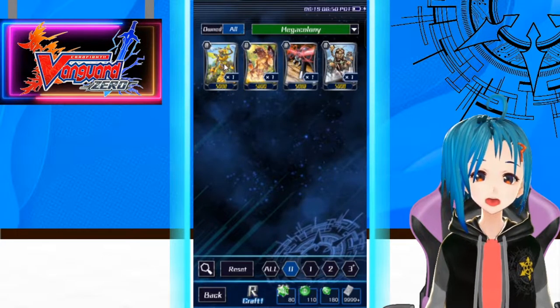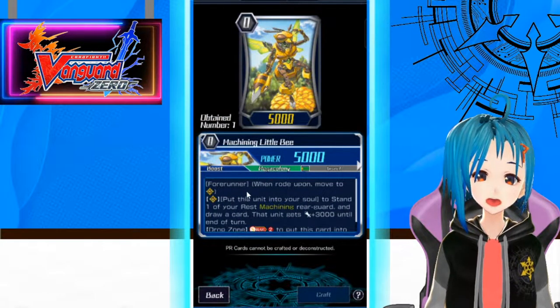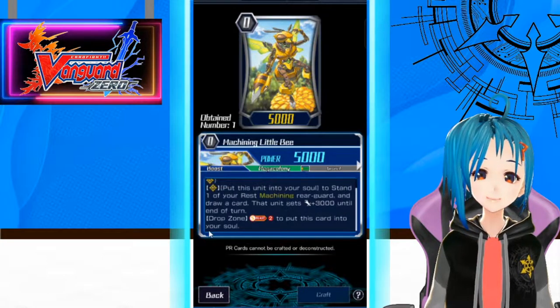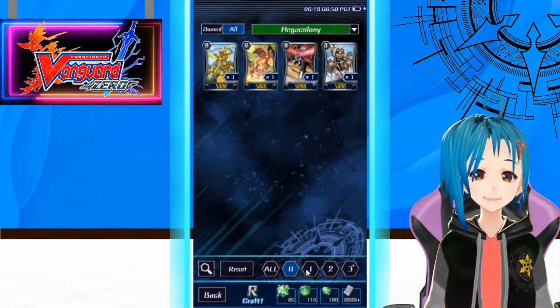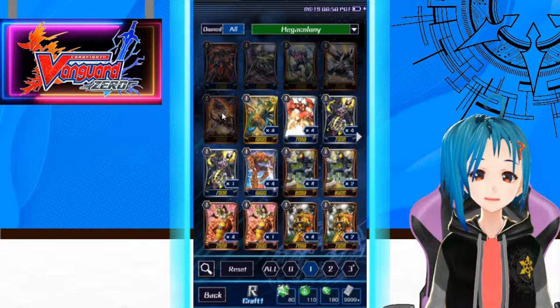For Grade Zero, we have Machining Little B. As a Forerunner: put this unit into your soul to stand one of your rest Machining rearguards and draw a card. This unit gets 3000 power until end of turn. And from the drop zone, Soul Blast 2 to put this card into your soul — that combos well with some of our Machining cards and some Grade 3s we'll take a look at later.